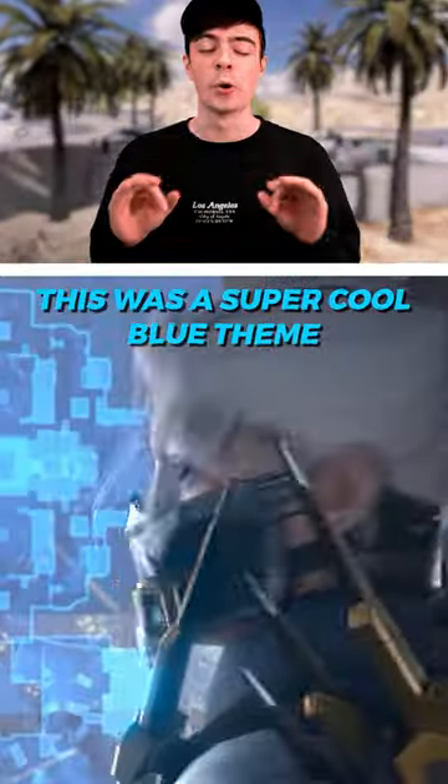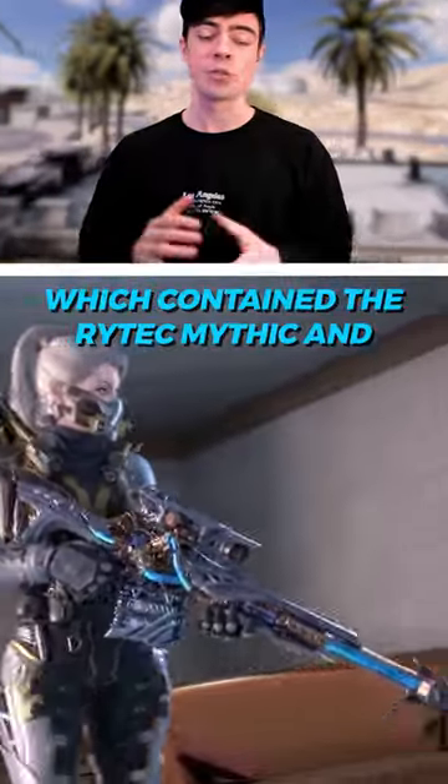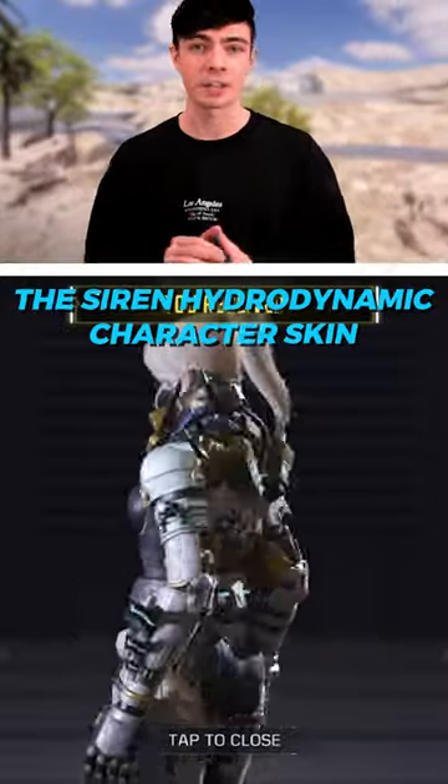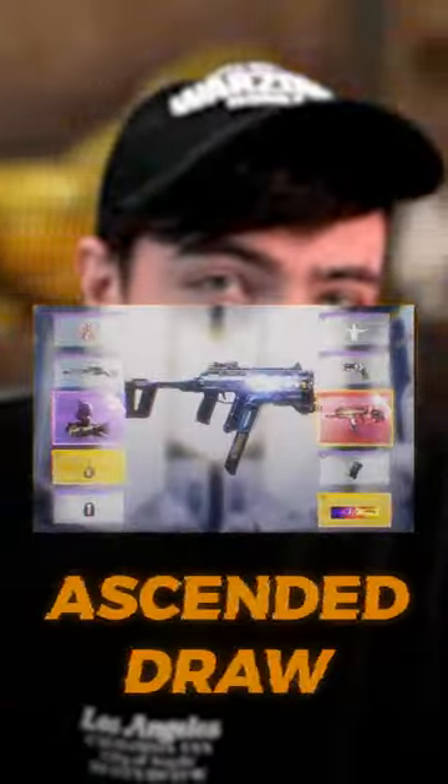Top five best mythic draws in Call of Duty Mobile. Number five: the Abysmal State drop. This was a super cool blue theme which contained the Ritech mythic and the Siren Hydrodynamic character skin.